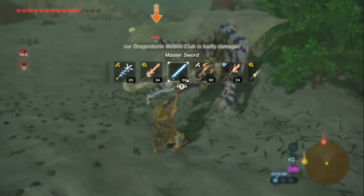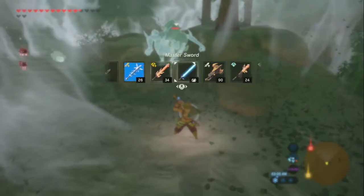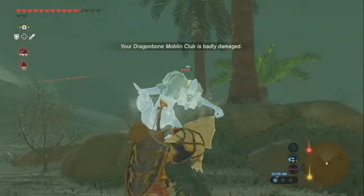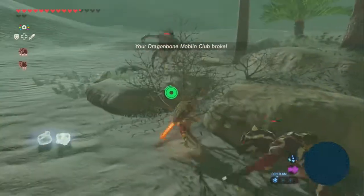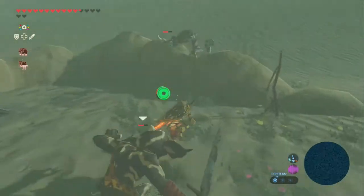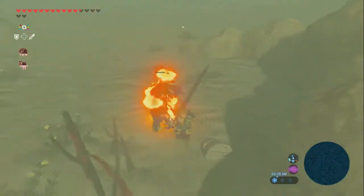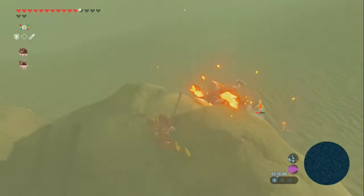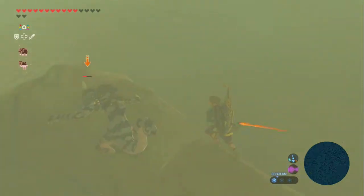Switching weapons over to the Blizzard Rod. Because I found out there's a very good strategy of utilizing broken weapons correctly. I'm not sure if I was told about this in the comment section or what, but if there's a weapon about to break, it's best if you freeze the enemy first. If you freeze the enemy first and then throw the weapon at it, then it does five times the amount of damage as opposed to just three times. Because whenever you hit an enemy that is frozen, your next attack will deal double damage—and since it's a broken weapon, it does three times the damage.